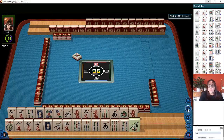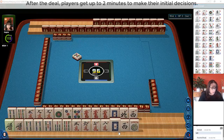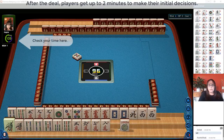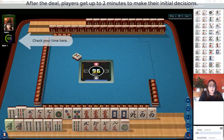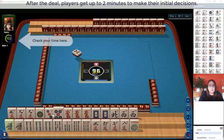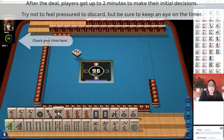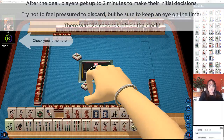Now our opponent, they hit the ground running. So we're going to dispense with the formalities of explaining the game. Look for information in the video description below and you can learn more about it, because we are on the hot seat. Our player across from us already discarded a tile.